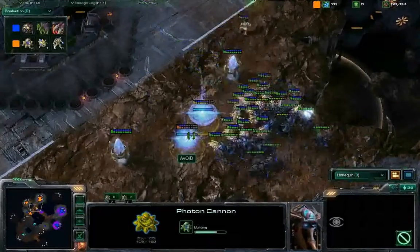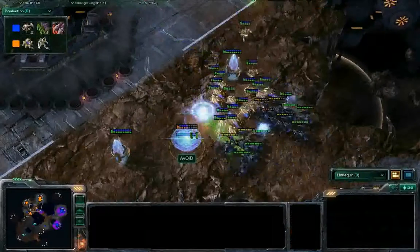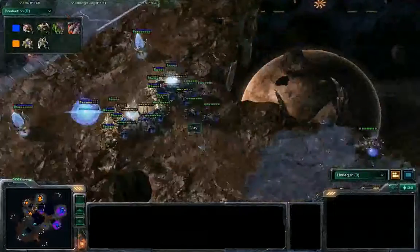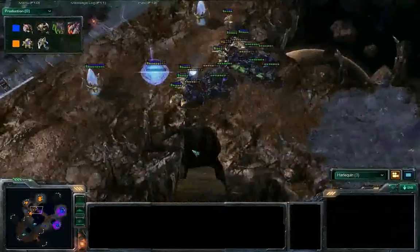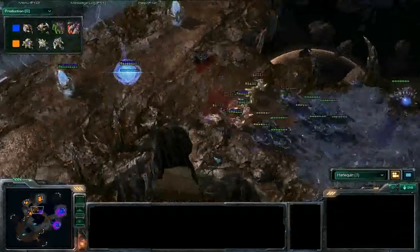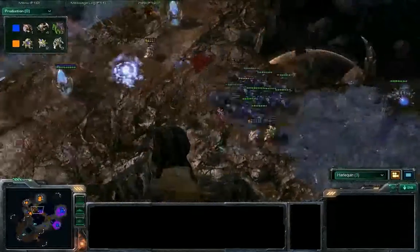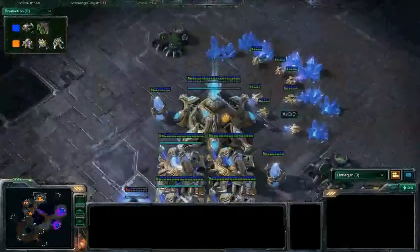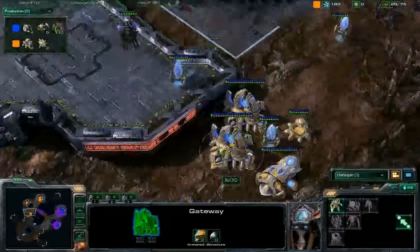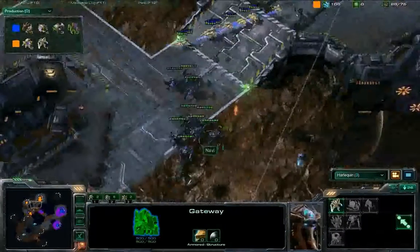Don't send all your workers in, Avoid! You were the chosen one! I think Avoid just kind of made all the wrong calls in that one. Two times in this matchup he tried a Zealot-only build against Navi, and two times he lost horribly to Roaches. Look at all of his workers go away — not all of them, but a whole bunch. He's just trying to overwhelm with Zealots, but you can't do that — you need something other than Zealots versus that many Roaches.